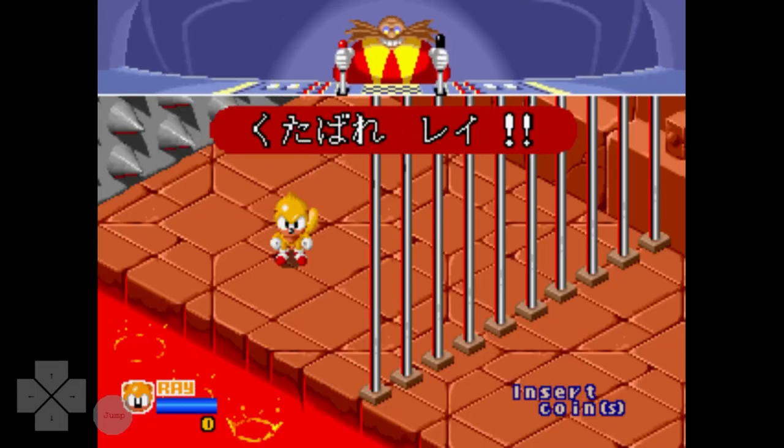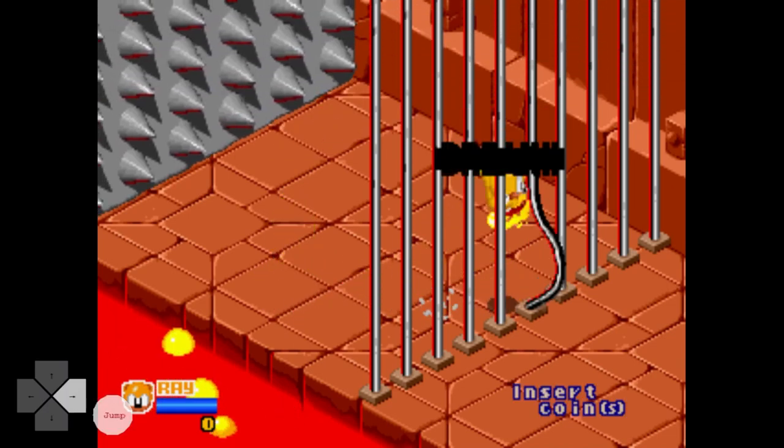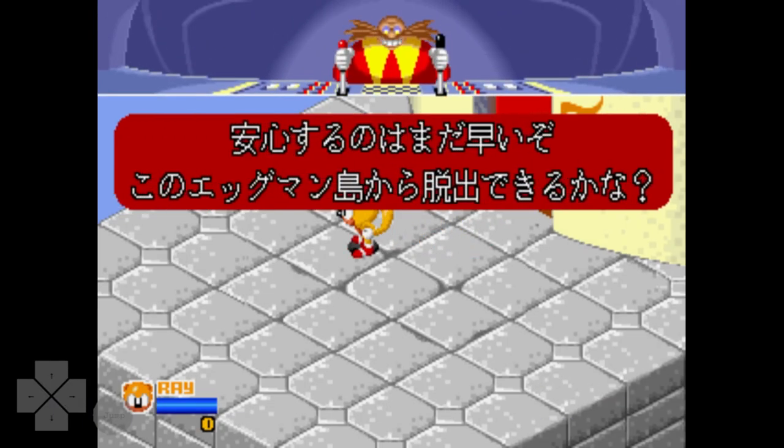Now let's get back to the start of the run. We're dropped into this jail cell where we have to break the bars and escape. The best way to approach this section is to hold down right and no other directions when going to break the bars, as this lets you easily slip through with only breaking one bar instead of two.